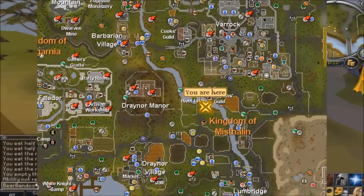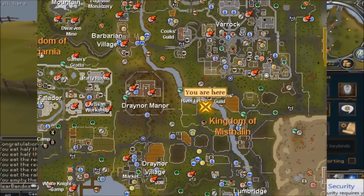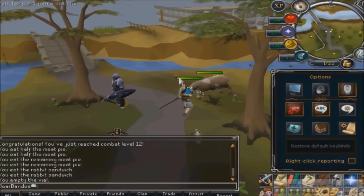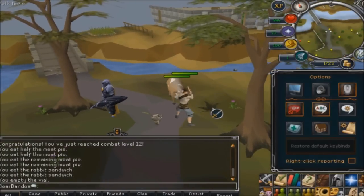First off, here we have the Runescape map showing the current location where the procedure happens — the Kingdoms of Misthalin, west of Varrock and north of Lumbridge. To get to Misthalin, teleport to Lumbridge using the basic home teleport, then head north until you get to the cow field.